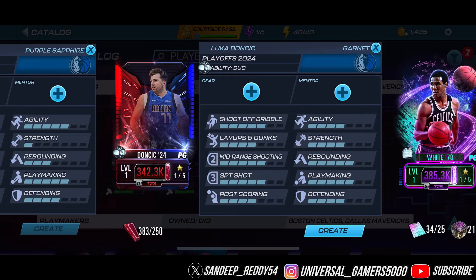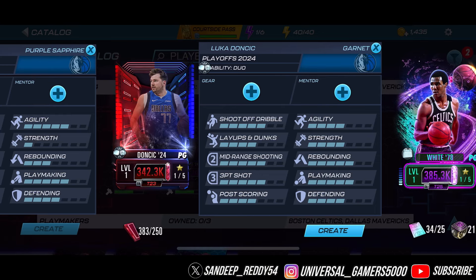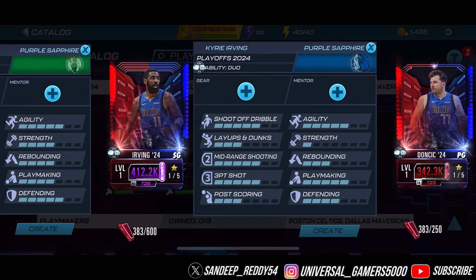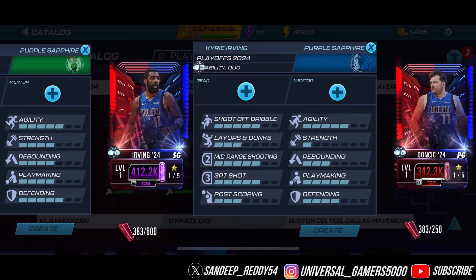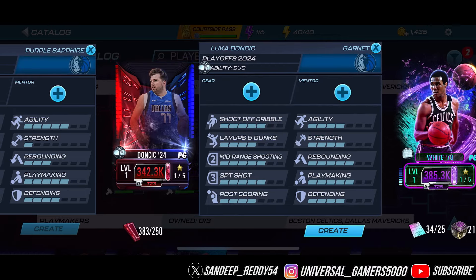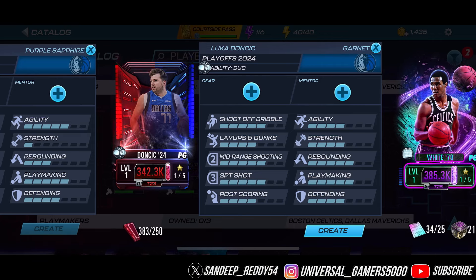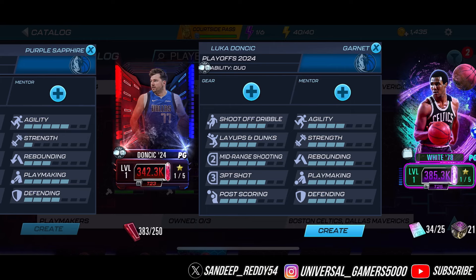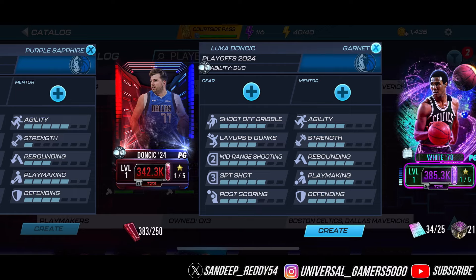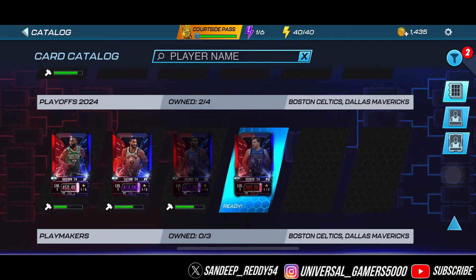If you have enough collectibles like me, you can craft out this Luka card — it requires 250 Western Conference collectibles. He's a point guard and also has a duo ability featuring Kyrie Irving, so these two can be paired up for up to a 20% duo ability bonus. Before the Finals theme pops up, you can craft these cards using Western Conference collectibles, so you won't need any Finals collectibles to craft them.